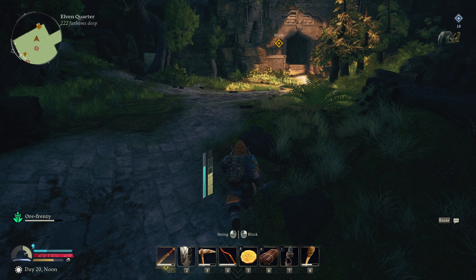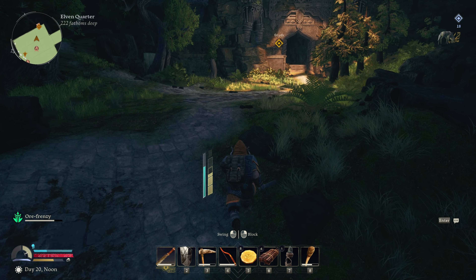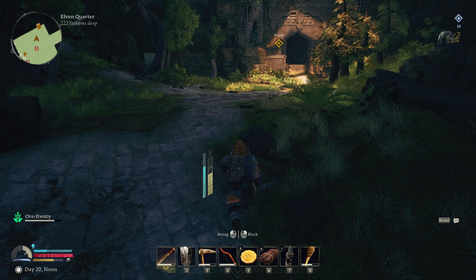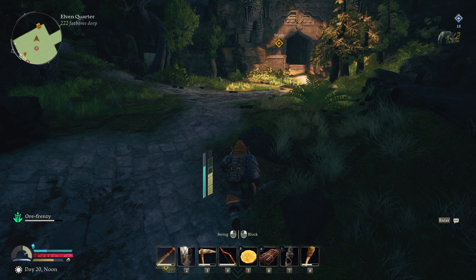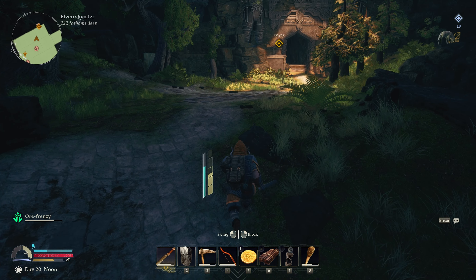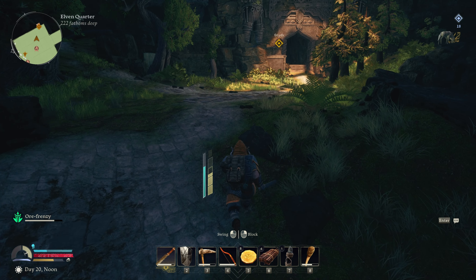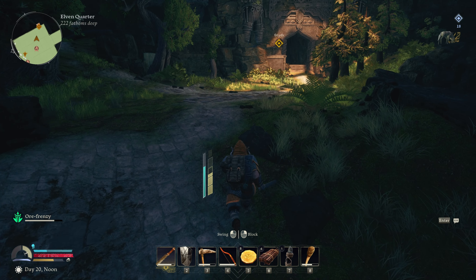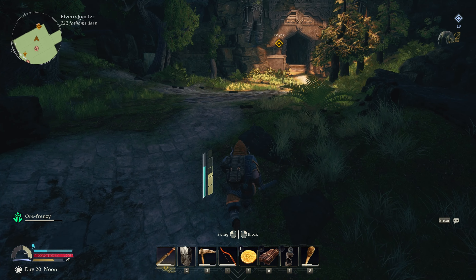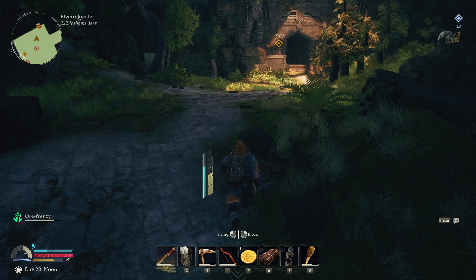Tearing this down, breaking all their stuff. These look like traps right here. Oh my goodness — the Great Forge of Narvi! Look at this — how awesome is this place!